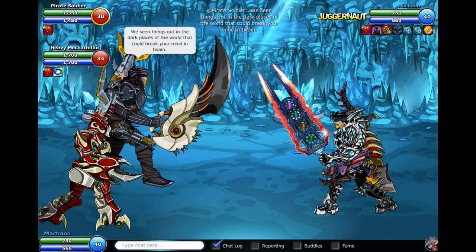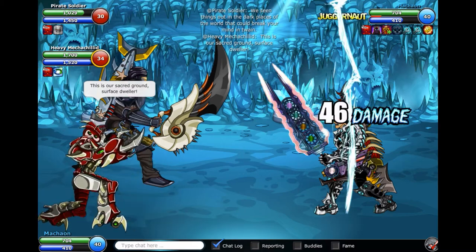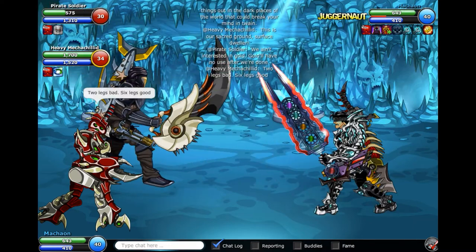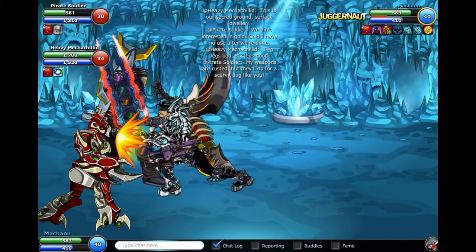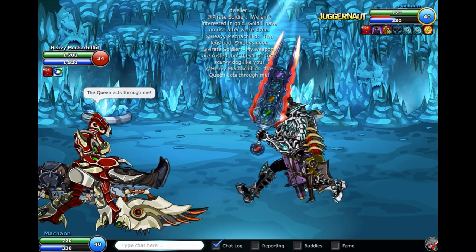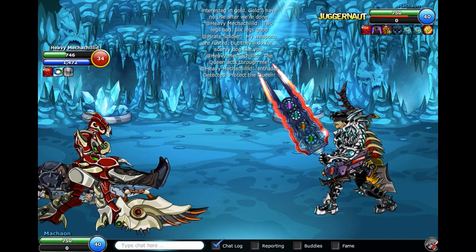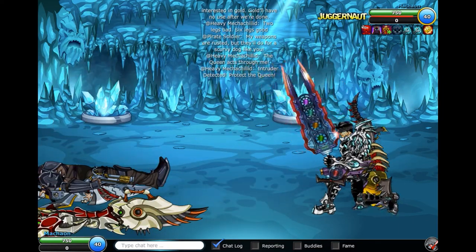Next example, I'm going to go for the Group F NPC first, in this case Pirate Soldier, just to show you that it doesn't make much of a difference either way. However, the one rule you really should always follow is: if there's one NPC that's a guaranteed 3-shot, like Pirate Soldier, and the other one isn't guaranteed, obviously go for the guaranteed one first. Heavy Mechachillid 34 is a Group B NPC, so it's not guaranteed for them. So in this case it does make sense to prioritize the Pirate Soldier, and I'll talk about that more once we get to Group B.